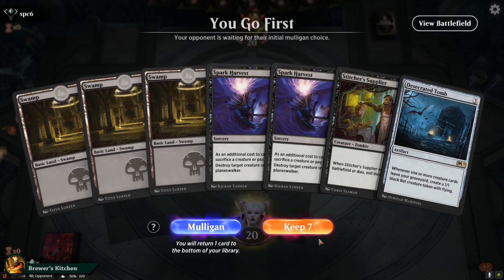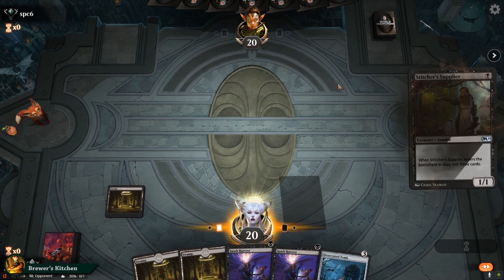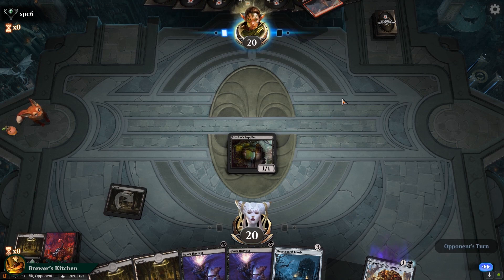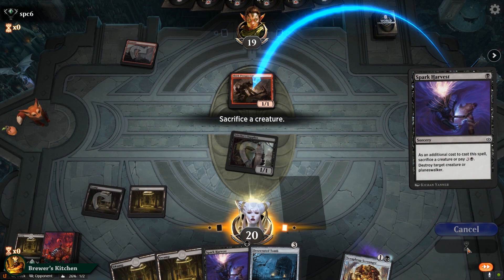Game number two, and this hand looks sketchy but we have a one-drop and basically have removal. Play the Stitcher's Supplier, mill three cards, which is almost like drawing in this deck. We mill a Scrap Heap Scrounger, so all good. Opponent plays Mountain into Skirk Prospector — so Goblins. We offer the trade, swing for one. They don't take it. We have to Spark Harvest this — I really hate these explosive Prospector starts — so sacrifice our Stitcher's Supplier, mill three more cards and pass the turn.